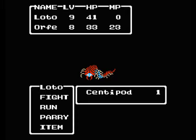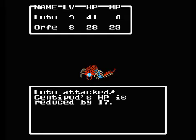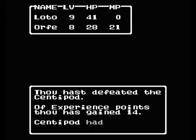Oh, here's a new enemy — Centipod. They have very high physical defense, so what you want to do against them is use Fireball. Or you could just have Loto attack twice, but I like using Fireball. Ooh, leather armor — we could sell that for a pretty penny.